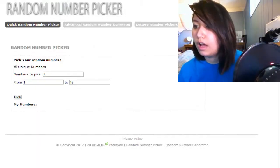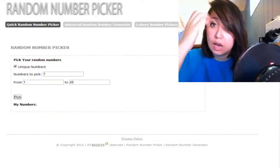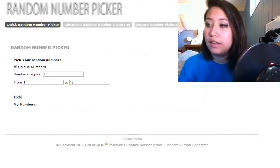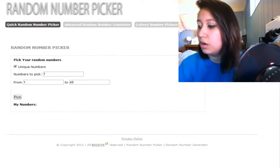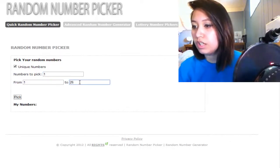Anyway, so here on randomnumberpicker.com, we can pick a random number. I'm going to let the computer decide which number on my list is going to win. So here we want it to pick one number, and we want to go from 1 to 26.